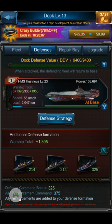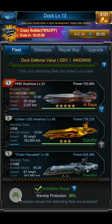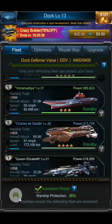Then you want to set up a carrier — carrier choice is your own. I generally like to keep my fleets set up where I have something like the Illustrious in the defensive position because it's not one of my favorites. You're going to have your fighting fleets, gathering fleets, and then the defensive fleet.